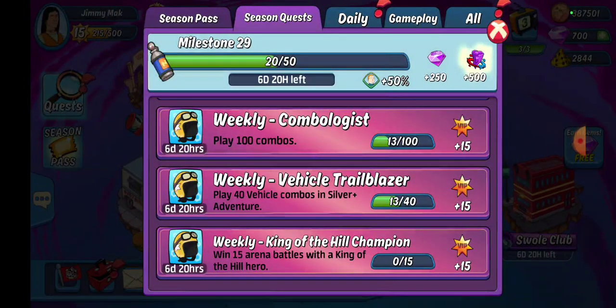Weekly Vehicle Trailblazer — this is where I was running those combos: 40 vehicle combos in Silver or Better Adventure.